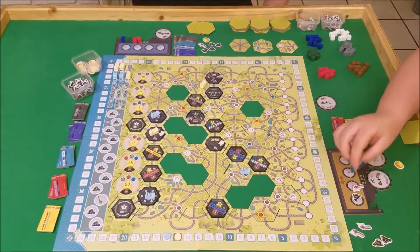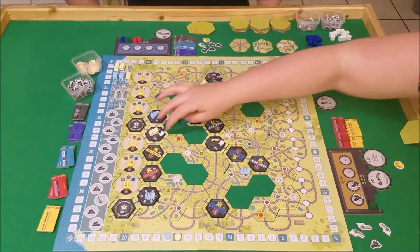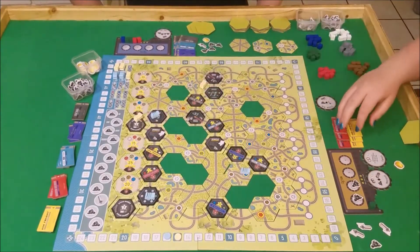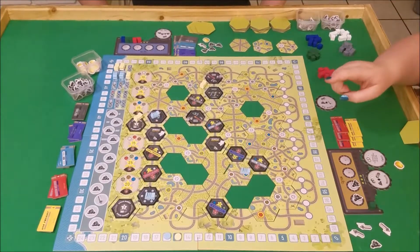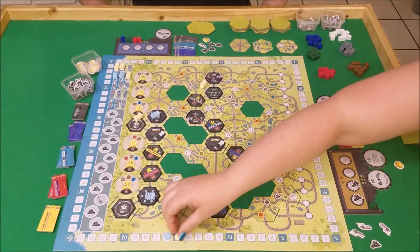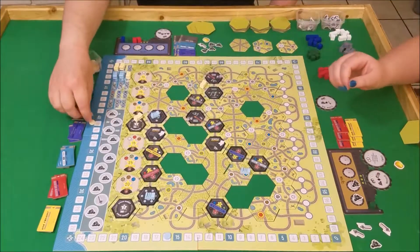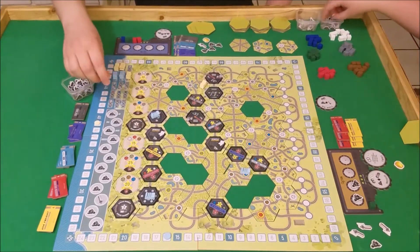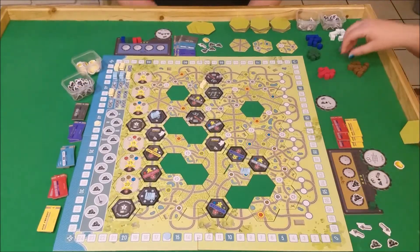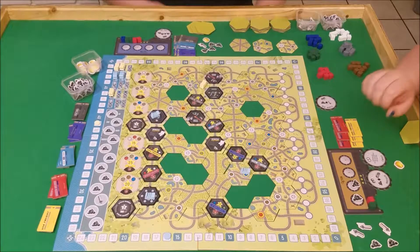I'm going to spend a coal to move this guy here. I have six stocks, so that's 24 points. So I'm at 39. And I will take the red and two coal up there. You were at how many points before? I was at 15. Okay — 25 plus 24. Yeah. Right.